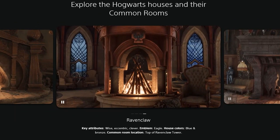Key attributes for Ravenclaw: wise, eccentric, clever. The emblem is an eagle. House colors are blue and bronze, and the common room location is at the top of Ravenclaw Tower.